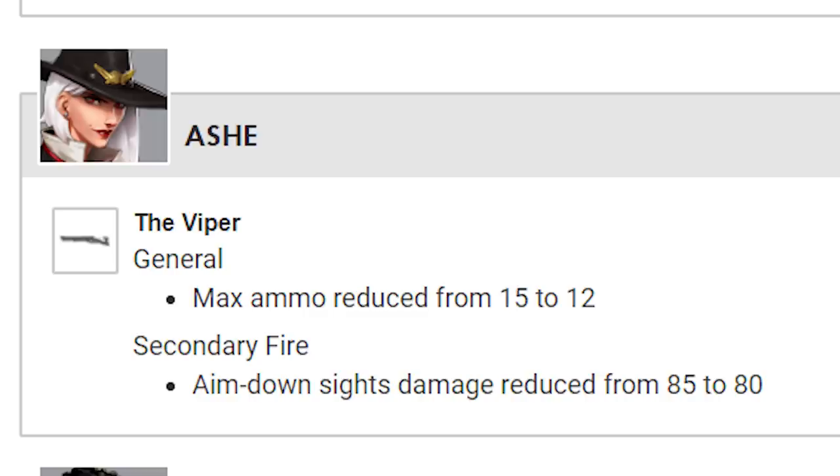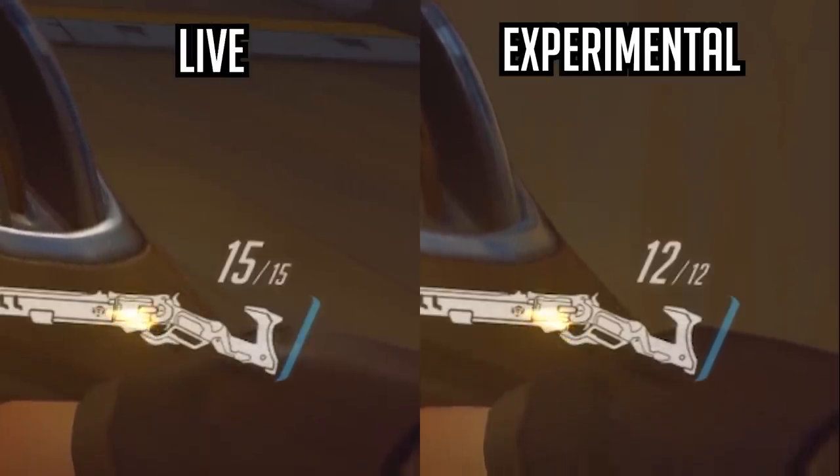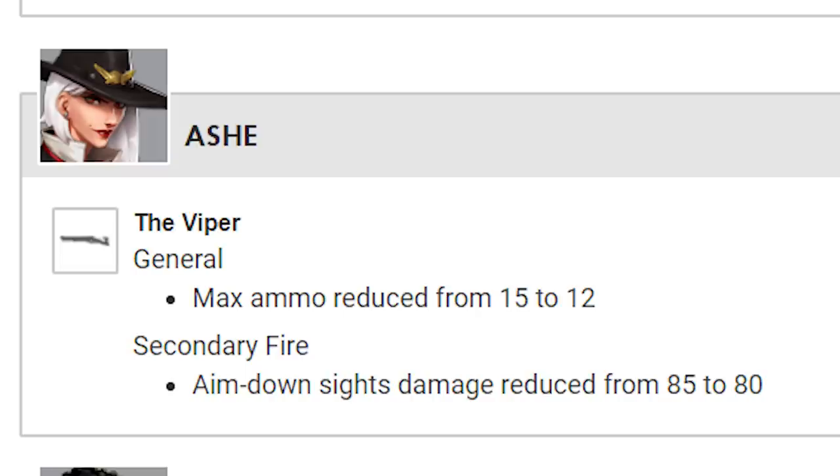Ashe's primary fire max ammo has been reduced from 15 to 12. And her secondary fire, the aiming down sights damage, has been reduced from 85 to 80.